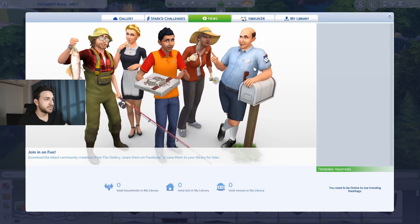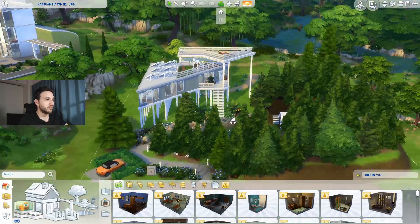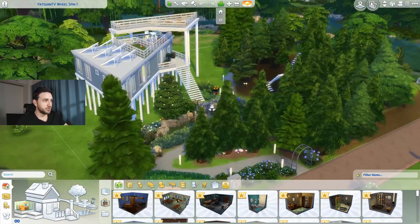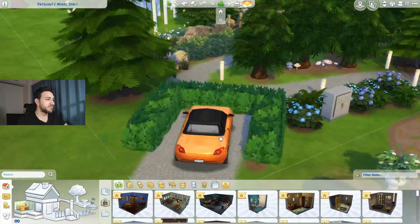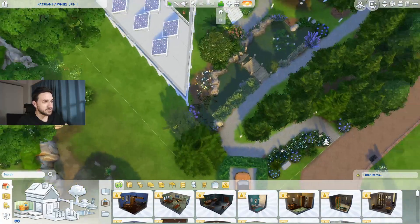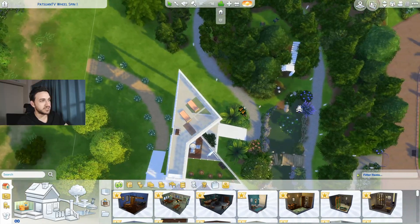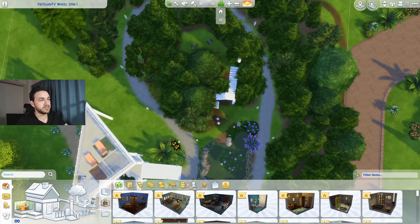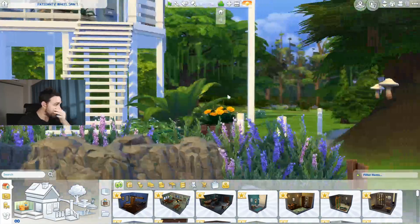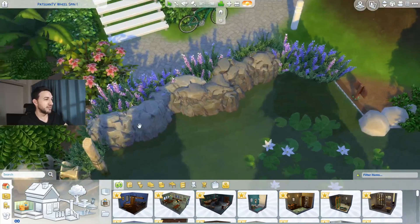I probably used a lot of packs for this build. If you have all the packs, you can download and enjoy it in full. Don't forget to write the cheat bb.moveobjects on to get the complete build. I also wanted to make the mom look cool, so I gave her a sports car in this weird parking lot. You can go around this pathway, pass through the woods area or take the upper path to enjoy the view, and there's a fishing spot here too.